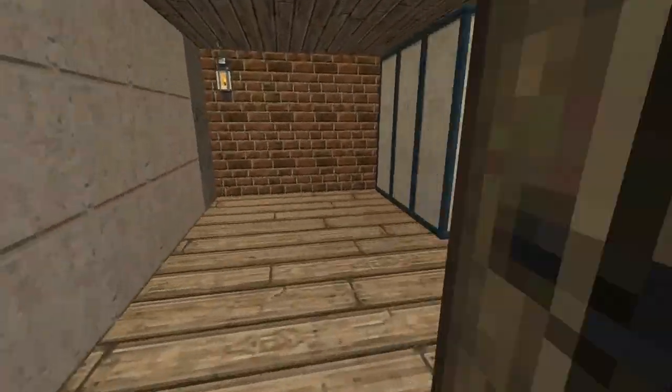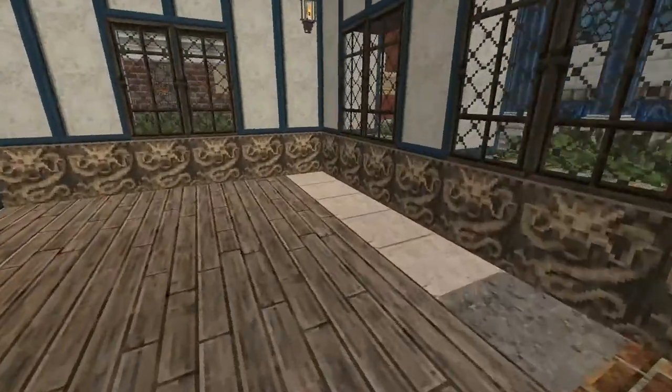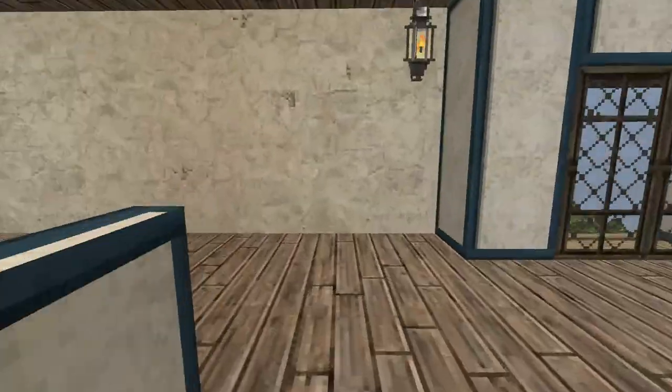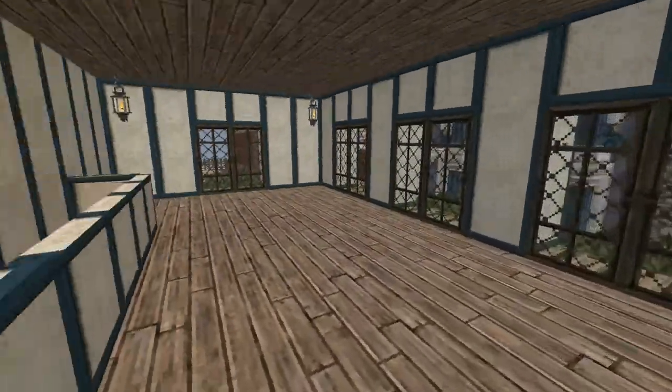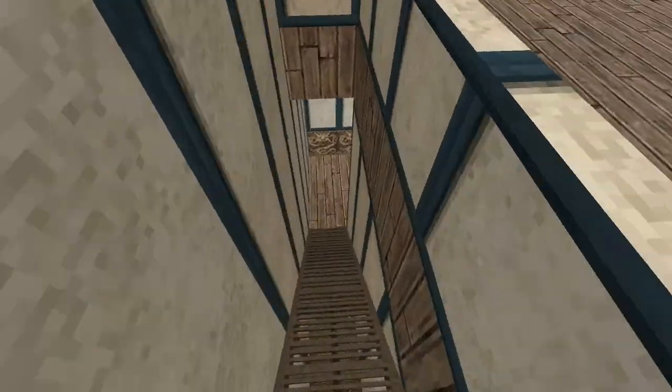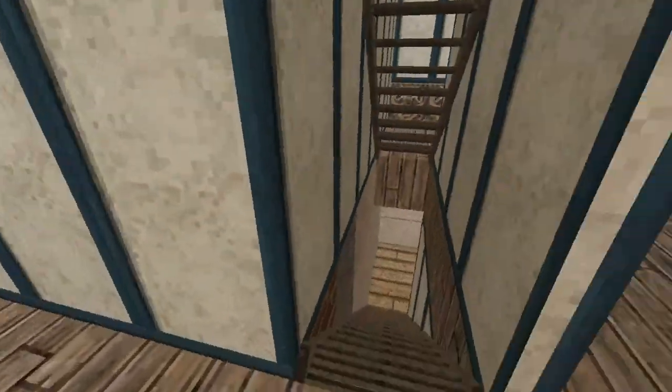And then we can go upstairs to the house itself — nice two, three rooms here — and then on this third floor, some nice little rooms up here. This will be pretty nice once we get it all furnished out. This is a pretty nice little house.